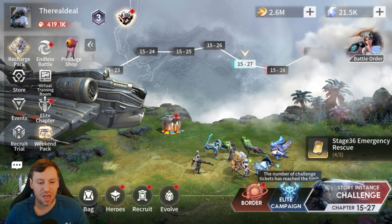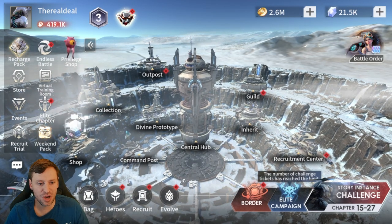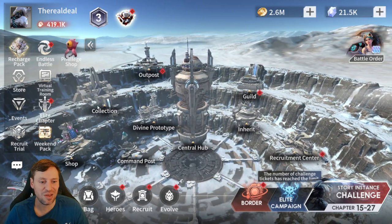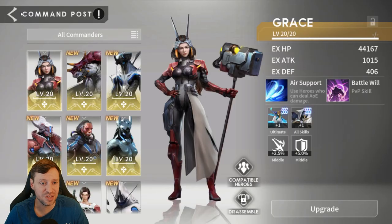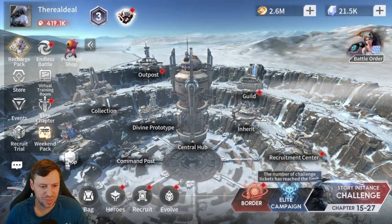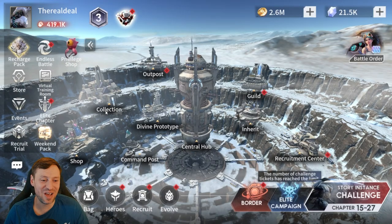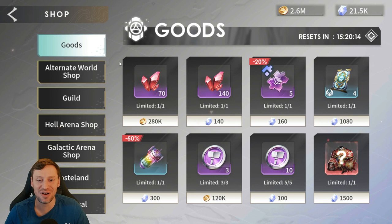Once we've done all that, the next thing I do is go into the base and go into the shop. Hot tip guys — it's super sensitive right here. You actually have to click on the word 'shop'; you can't just click on the icon.